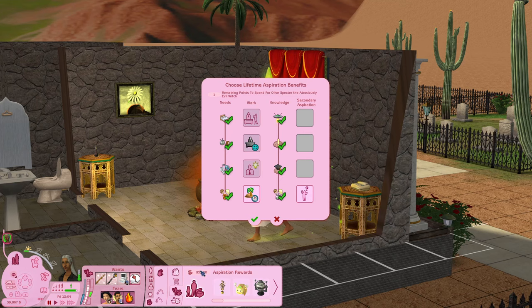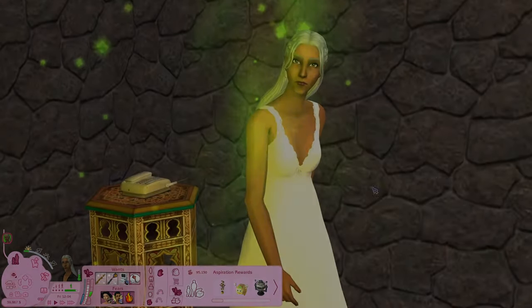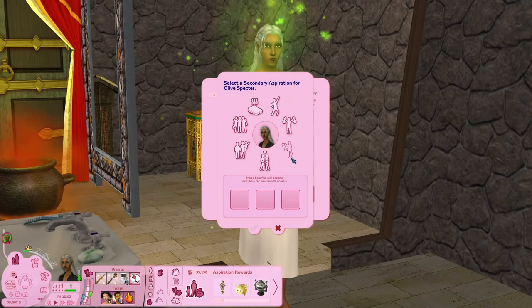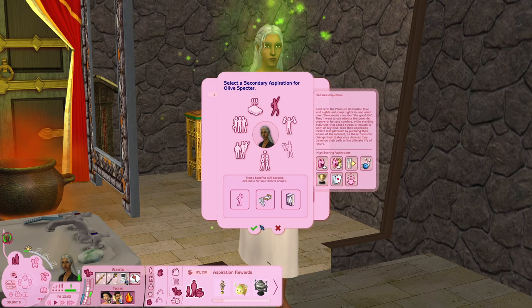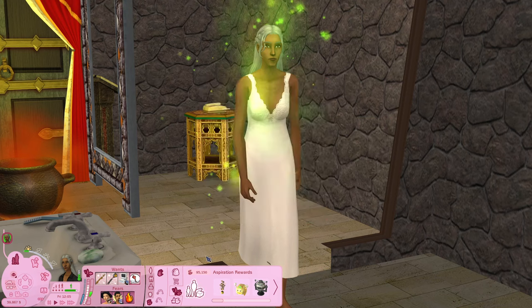She has some lifetime aspiration rewards, and I think I might give Olive a secondary aspiration just for fun. I do use the secondary aspiration calculator created by Pleasant Sims. We're going to go with Pleasure. I think Olive only has like a few days left to live, maybe a week at the most. So she's going to get some witchy wands from her knowledge aspiration and some wands to do pleasure sim things, and I'm totally fine with that.